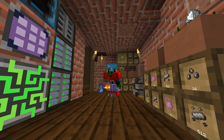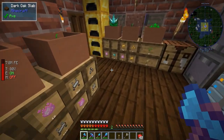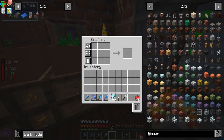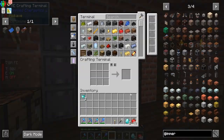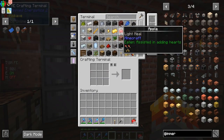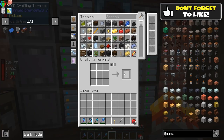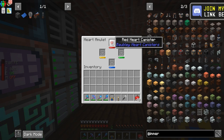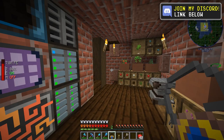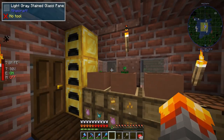Welcome back to All the Mods 8. Last episode I said we were going to be doing some power, but we need to do something because we are running so low on diamonds. I've been using them to upgrade, but we're not producing enough. The main reason we need diamonds is to make red heart containers — they give us extra hearts.